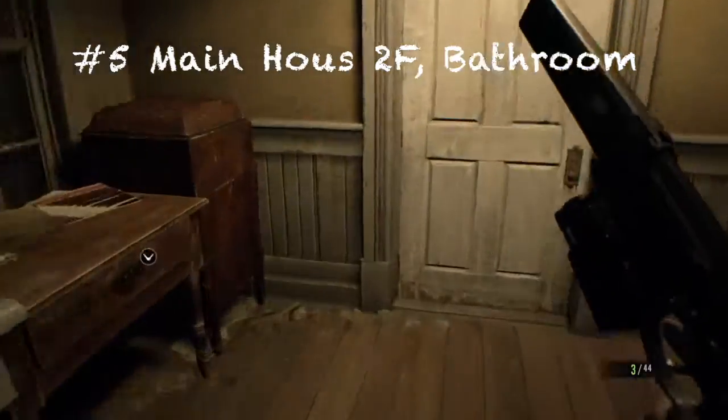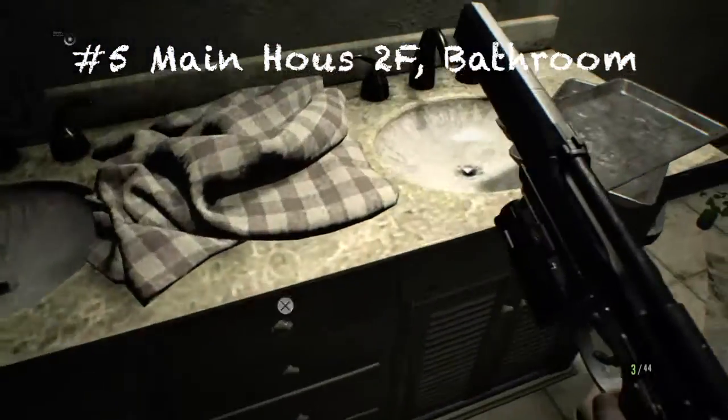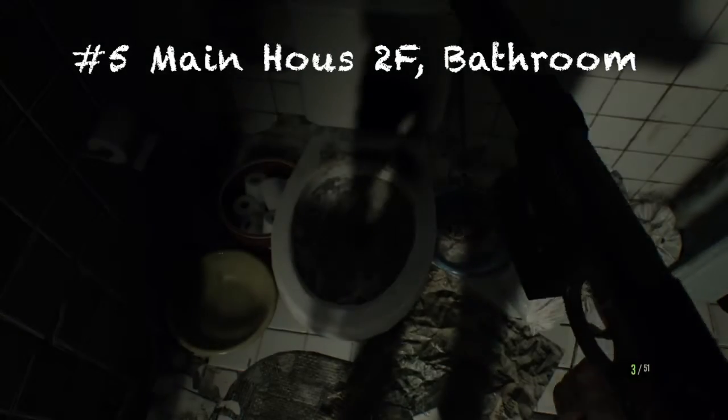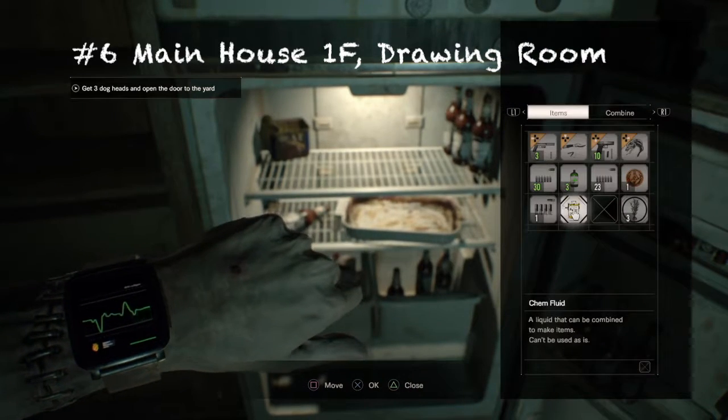For the fifth one, leave out that same room and go to your right into the bathroom before you fight the father again when he comes back to life. There's gonna be a toilet, and there should be an antique coin in there. Note: these coins are only for easy and normal mode — I'll do a separate video for the madhouse ones.